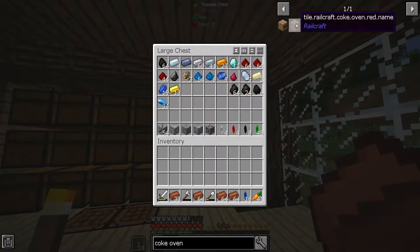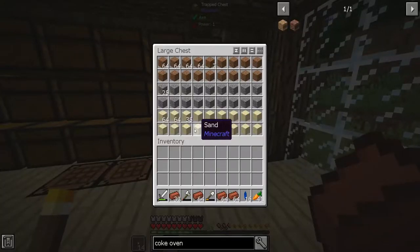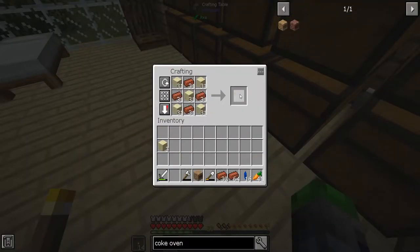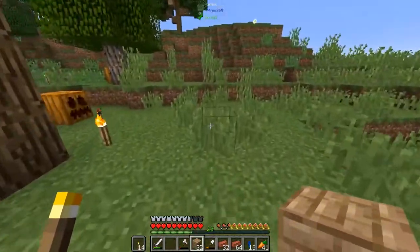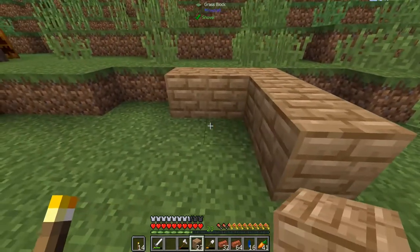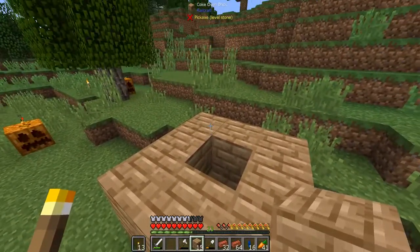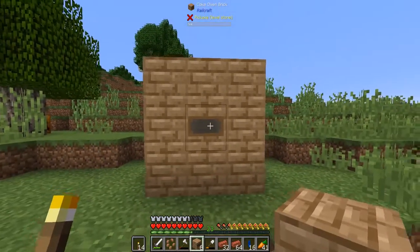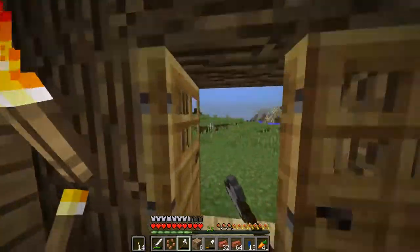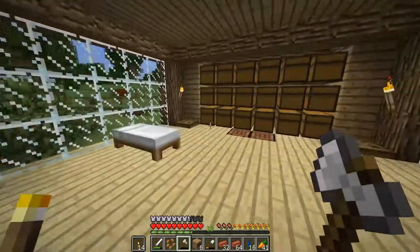We're building a coke oven from Immersive Engineering. It uses the old recipe — just brick and sand. Let's go ahead and make it. Placing it down now — one, two, three. It's not hollow, perfect. The coke oven is done. Let's go ahead and throw in some coal — that's what I was mining for. We're going to get some creosote oil and then start our progression into Immersive Engineering.